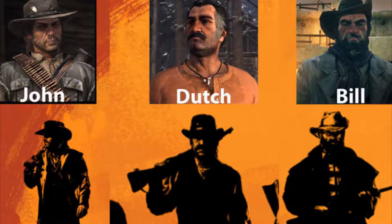We're thinking that it is the main protagonist in Red Dead Redemption 2. It looks like John Marston on the left, Dutch in the middle, and then Bill on the right. Tell me that does not look like it, right?